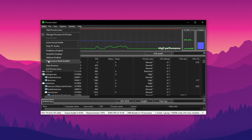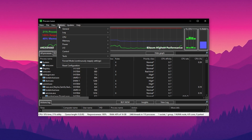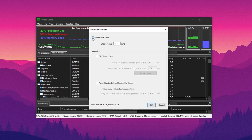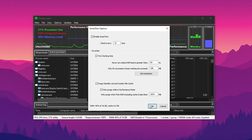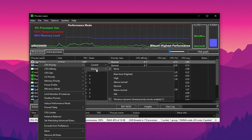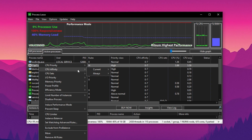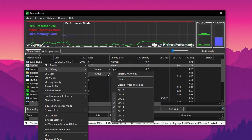Then enable Performance Mode to further streamline system behavior for gaming. Now head into the Options section, where you'll find controls for Memory Management and Smart Trim — turn these on. This helps Fortnite run more efficiently by managing your RAM usage smartly while you're in-game. After that, move over to the Active Processes tab, find Fortnite in the list, right-click it, and set the CPU priority to High. This forces Windows to give Fortnite more CPU attention. Then go to CPU Affinity and assign all cores to Fortnite except Core Zero, which is usually used for background system tasks.